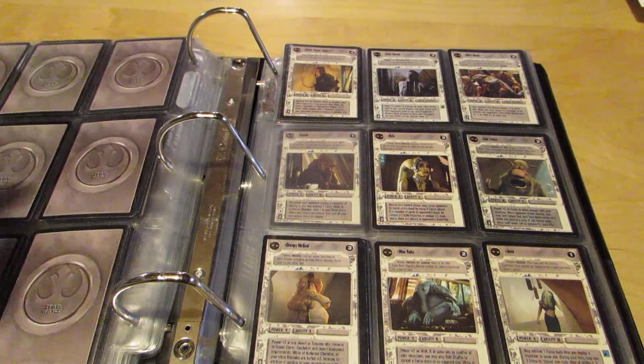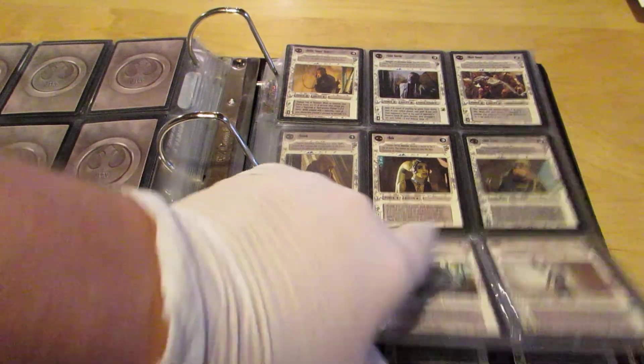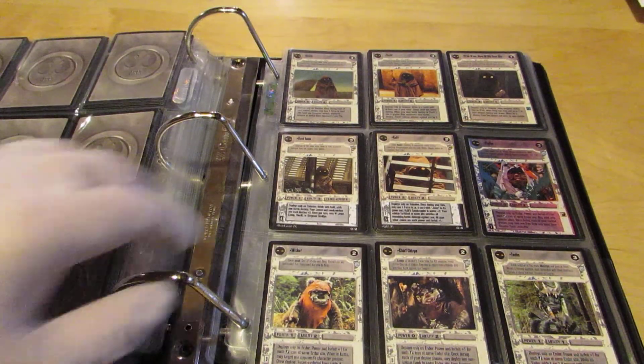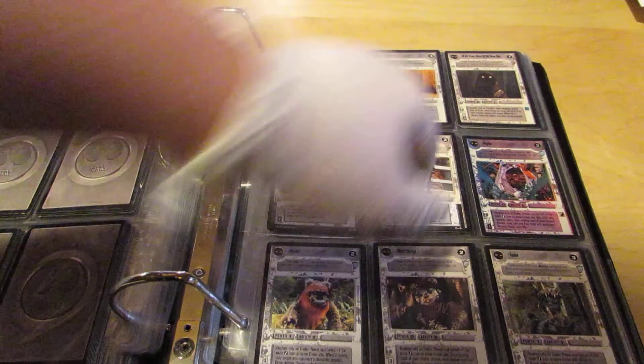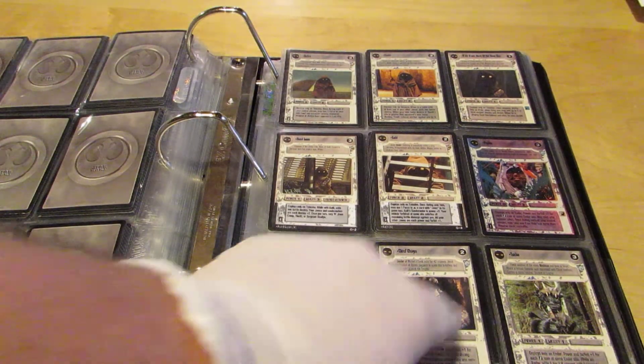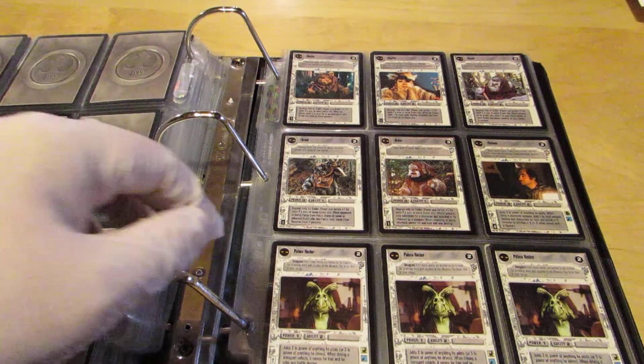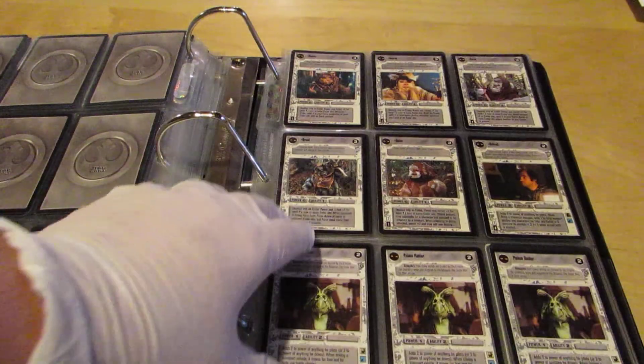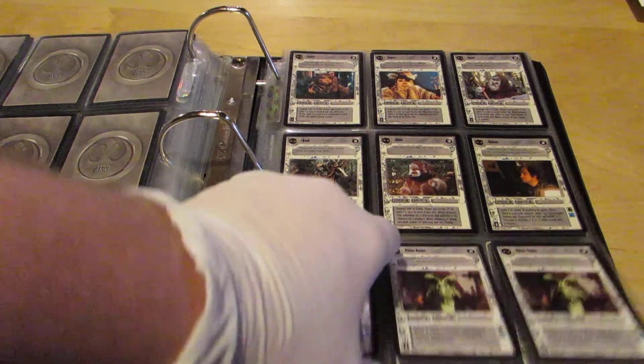Cami. Not all of those Jabba's Palace aliens hold much value or interest to people, but these guys do. Everybody loves Jawas, everybody loves Ewoks — those two divisions of cards sell really well, surprisingly. Palace Raiders. Where's Brian Fred at? I'll give you a special deal on some Palace Raiders, Fred.